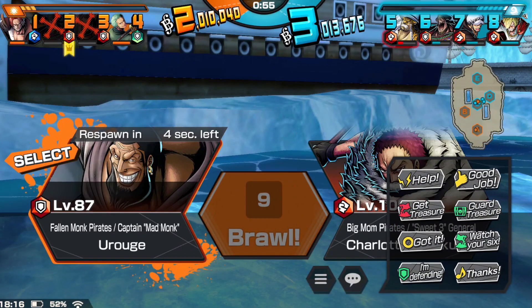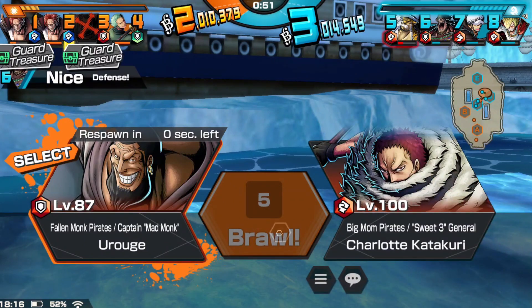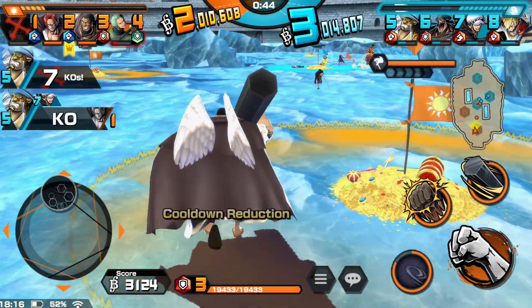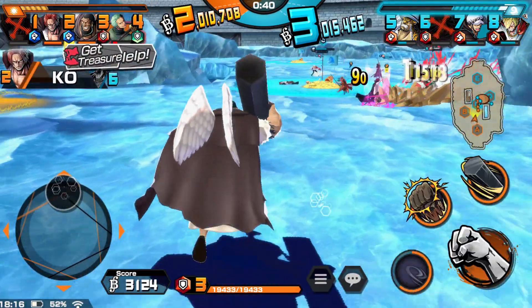Look at him with that creepy pedo smile. We're going to run right back into battle and get our sweet revenge. Once he dies he loses all of his defensive buffs that he had previously, so it's good to run back into an engagement where you know you can tank some damage to rebuild those stacks.